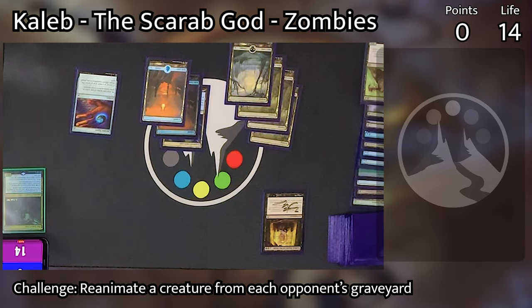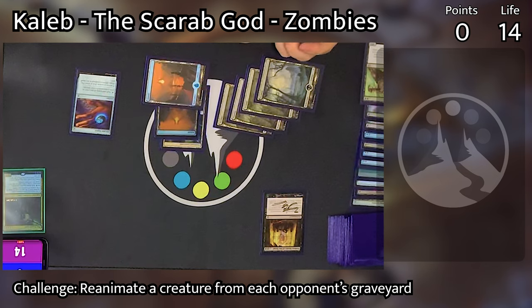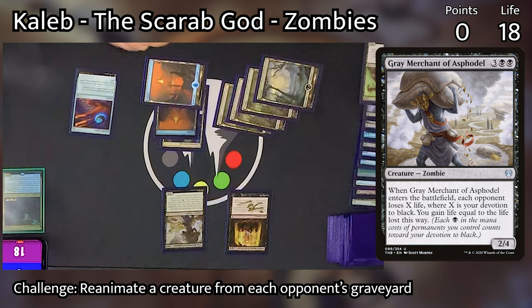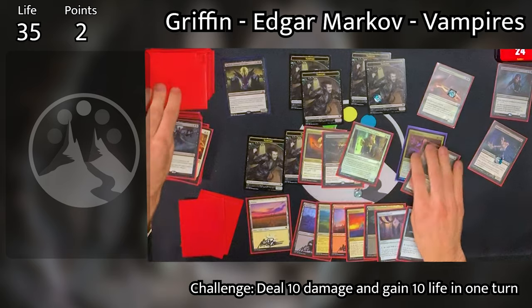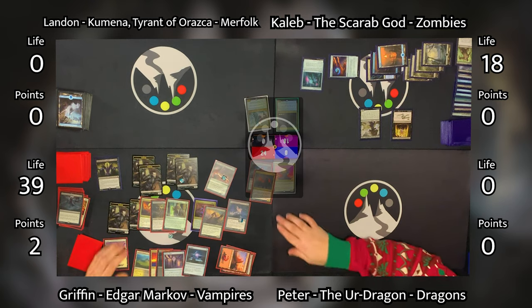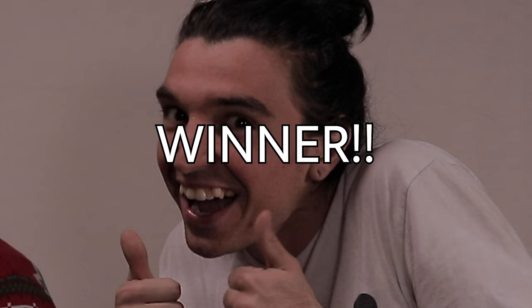Caleb starts his turn number nine, untapping and drawing. He then casts Grey Merchant of Asphodel with four devotion — two from the Merchant and two from Endless Ranks of the Dead — so he gains four life and Griffin loses four life. That's all Caleb has to do and he passes. Griffin then goes to his turn, untapping everything on his board once again and drawing a card. He casts Stromkirk Captain, Edgar Markov and Forerunner of the Legion trigger, but really in the end he's going to swing out and it doesn't matter what he chooses. He turns everything sideways and does enough damage to end Caleb. Caleb was just trying to make him go through the motions — he knew he was toast. With that, the game is over and Griffin has won.